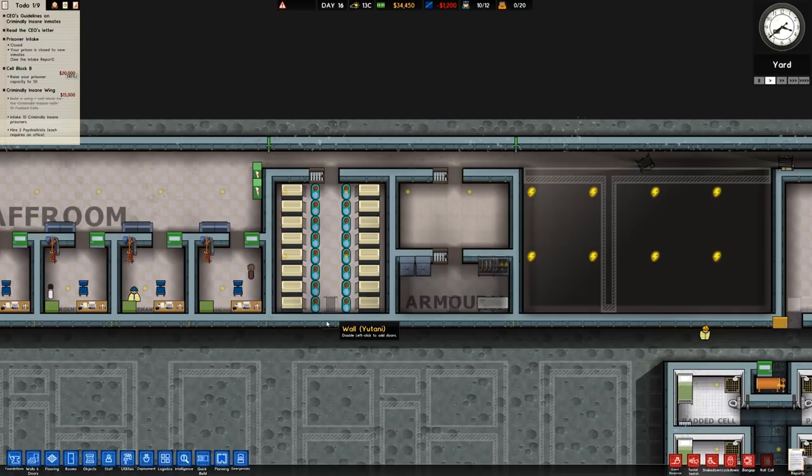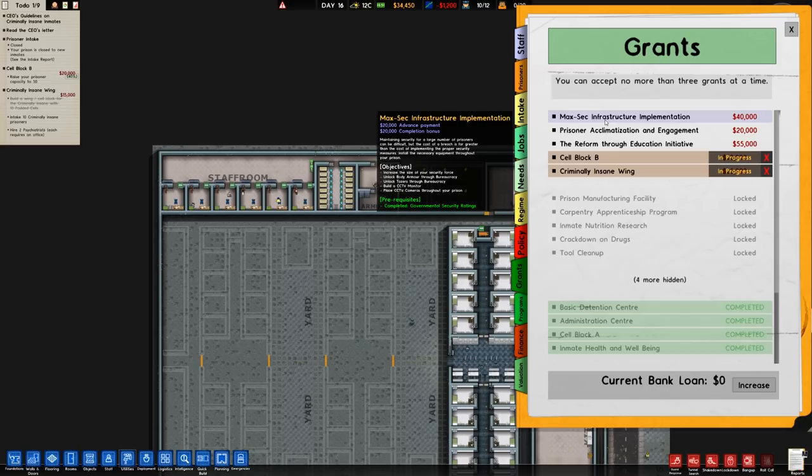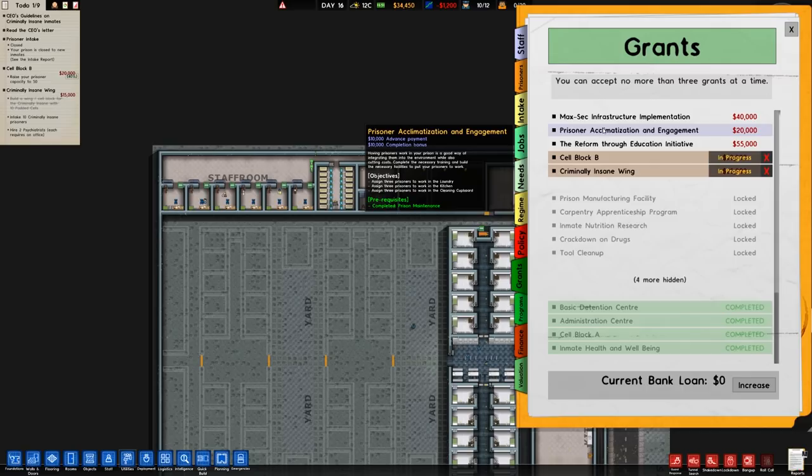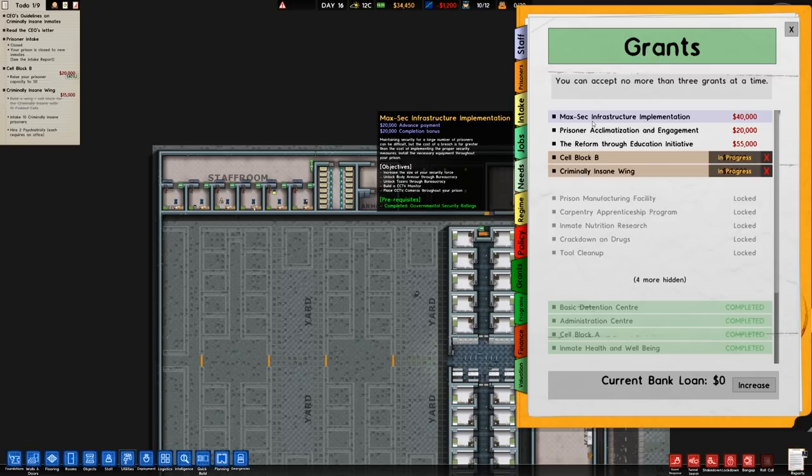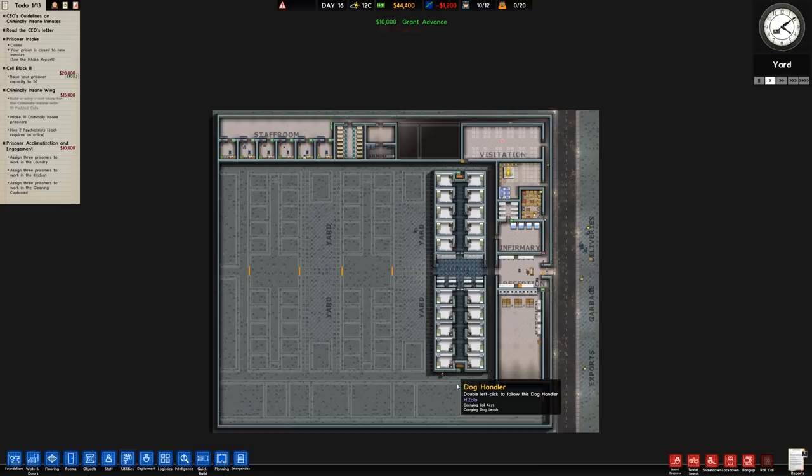What's happened there? Oh — we hadn't placed that bit but as soon as I did that section it connected it all up. Fine. Once again we have more options for our grants now: MaxSec infrastructure, prisoner acclimatization and engagement, reform through education. MaxSec gives a better advanced payment but we've got 34 grand — let's go for prisoner acclimatization and engagement because it's not too difficult to do.